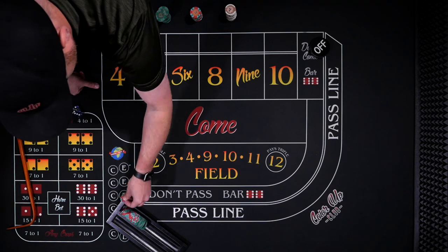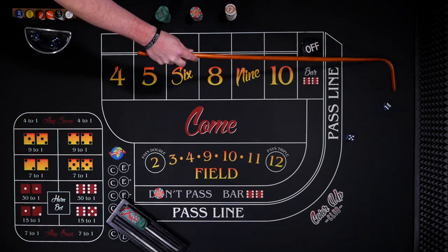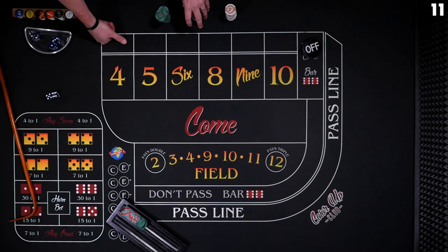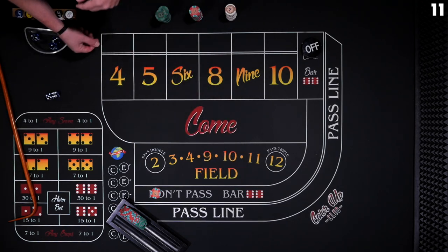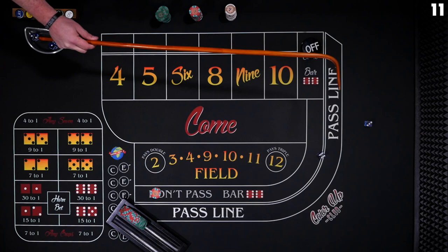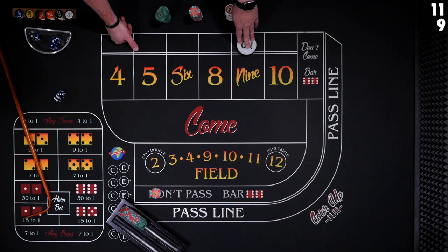Let's get $10 on the don't. Coming out — Yo, 11. That's no good for the don't. Seven or eleven is a loser, two or three is a winner, push on the 12. We'll just replace it and see if we can get a new point. Nine — point is going to be nine. See how they're grabbing and bouncing weird? That's what new dice do. Point is nine.